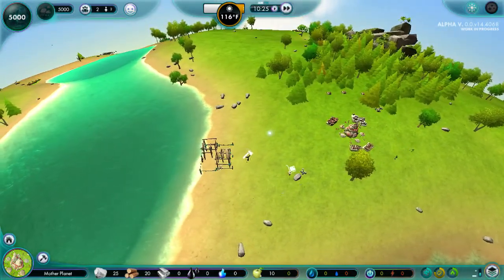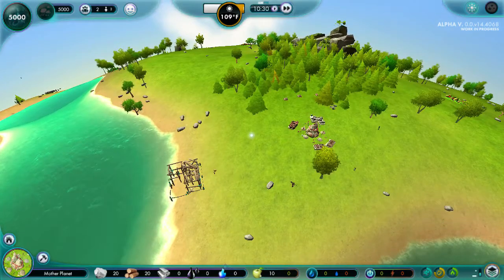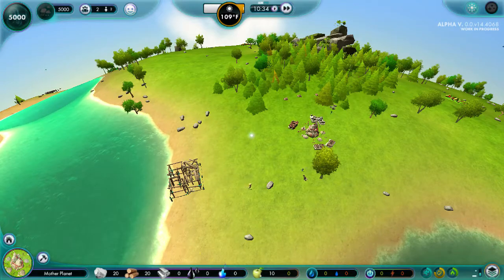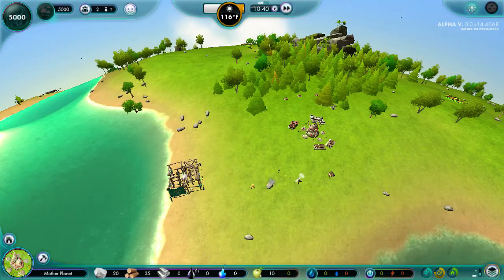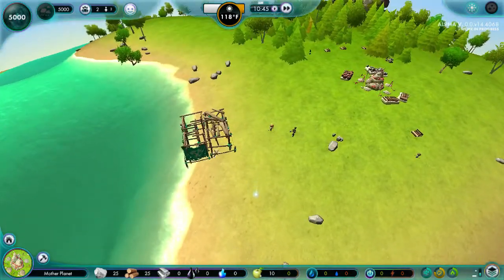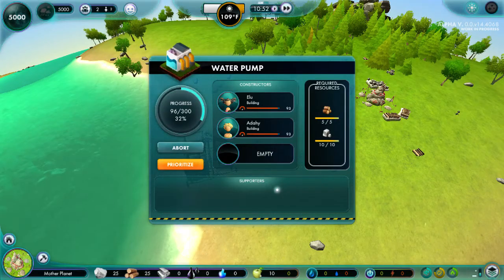The game seems to be playing more fluidly, maybe. They seem to work a lot faster, maybe. One of the things I hate is why are they still gathering resources when the building can be built? They're going to waste these resources. Oh wait, no, they're not. They just broke the stuff and then went to go build. Maybe that's something they changed, because I think they used to just take the resources and completely waste them.